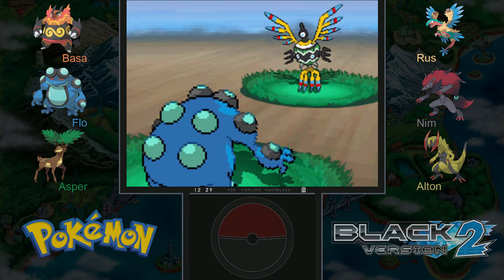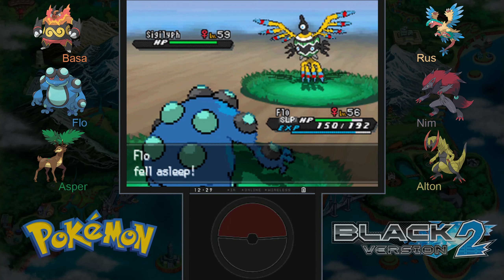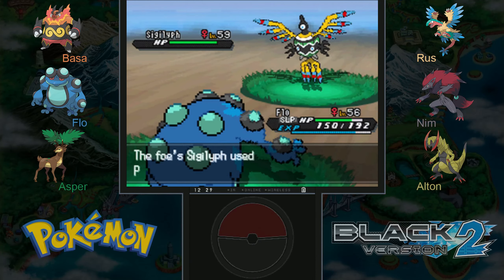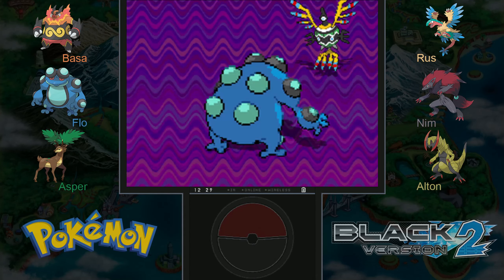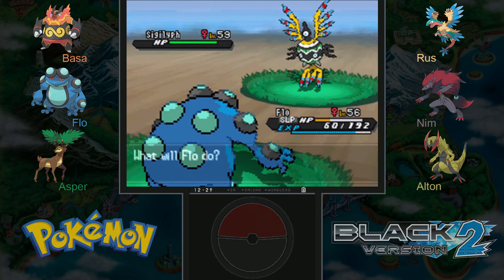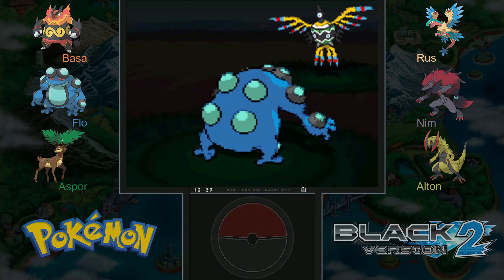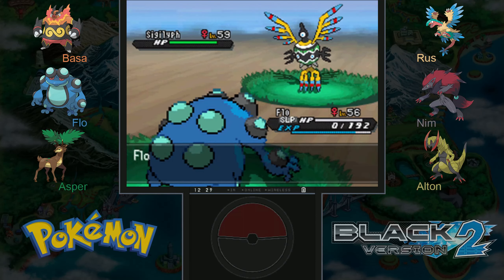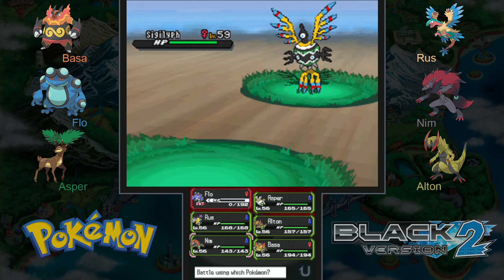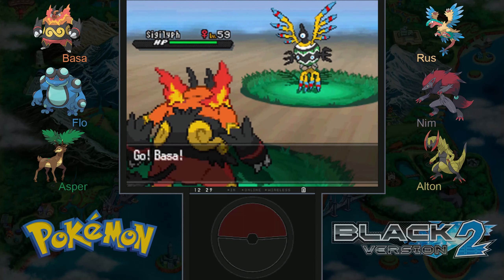Sigilyph is Psychic and Flying, so Surf is evenly effective. Unfortunately it is faster, and we are now taking a nap. Let's try this again. I really want to get the Black Glasses, but unfortunately it's still winter in-game. Even though it feels like the seasons change very frequently, I think we're about to lose to the Sigilyph — yeah, Sleep is a very powerful status condition. Let's bring in a Dark type.